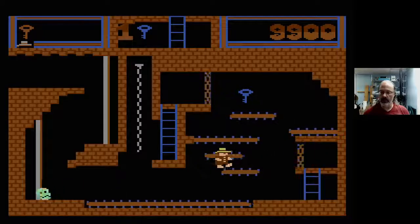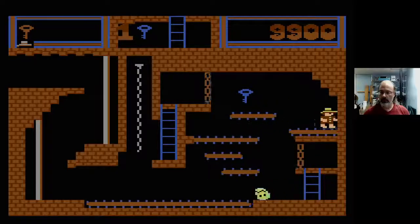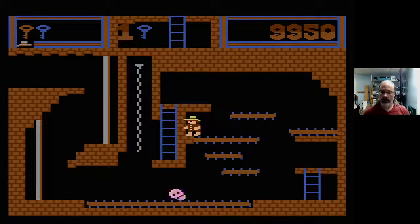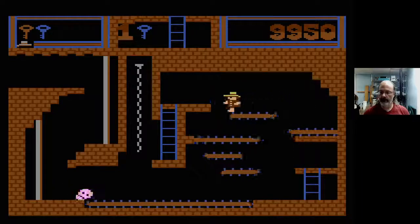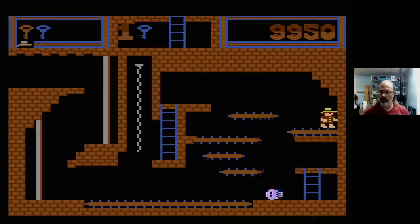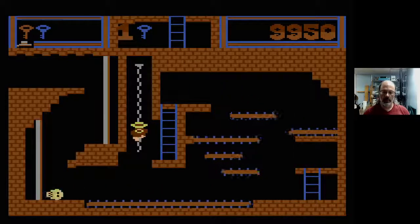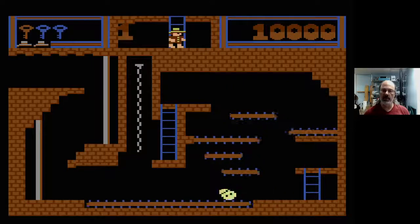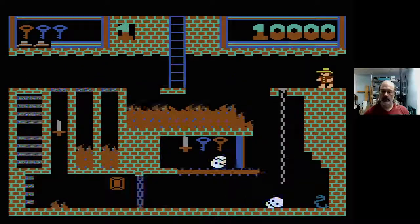And so here's a blue key. Don't fall, don't fall. The treadmills — a little tricky because when you're going in the direction of the treadmill, you move at twice the speed or more. And another blue key. You can climb the ropes in either direction. Ten thousand — extra guy.